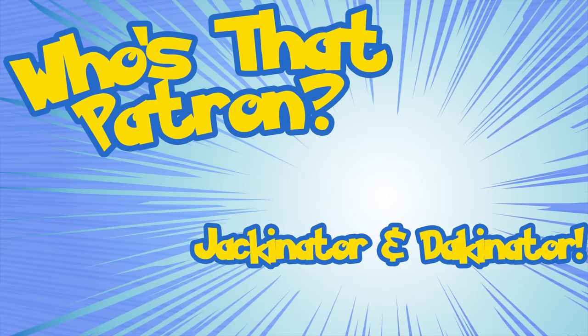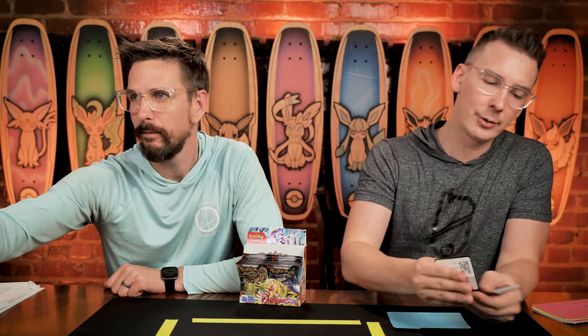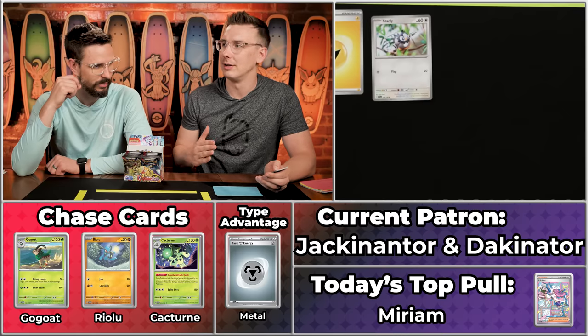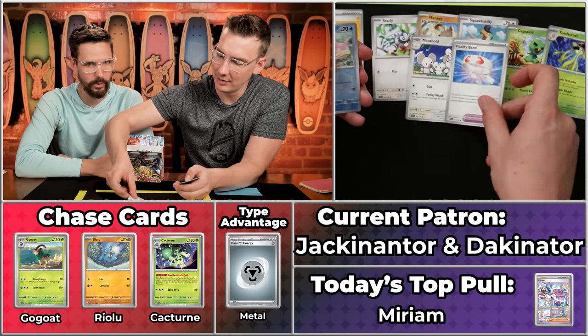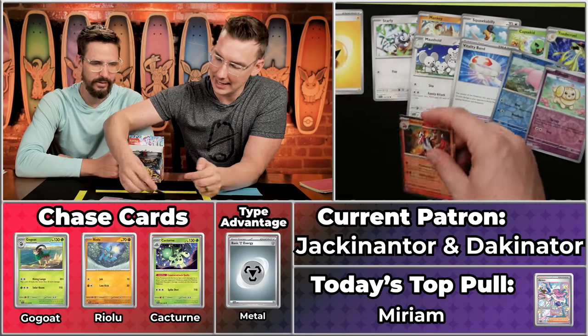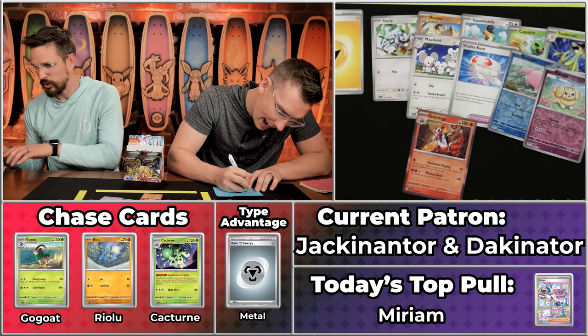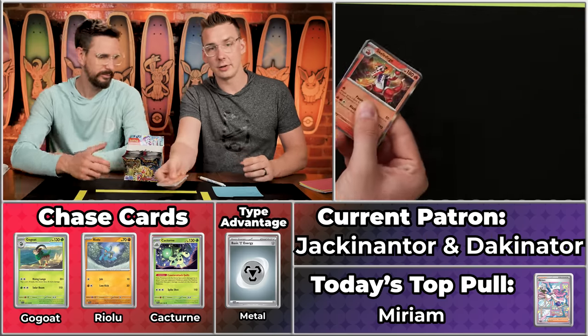Next up are Jackinator and Dakinator, coming in with three points total on the season. There's an argument for last place at four points, but it'll be tricky. They cannot win first at this point — you'd have to pull the Alt-Art Miriam. Squawkabilly, Capsakid, Toadscool — not many chase cards. The Fidough and the Skeledirge — so just a single point. Nine cents for the Skeledirge, just for record-keeping. That brings Jackinator and Dakinator to four on the season. Good luck — you guys can fight over who gets the excellent Skeledirge!